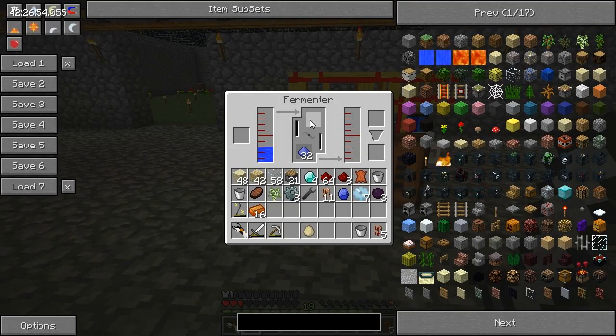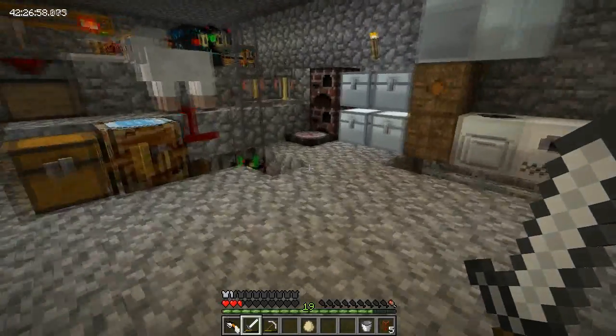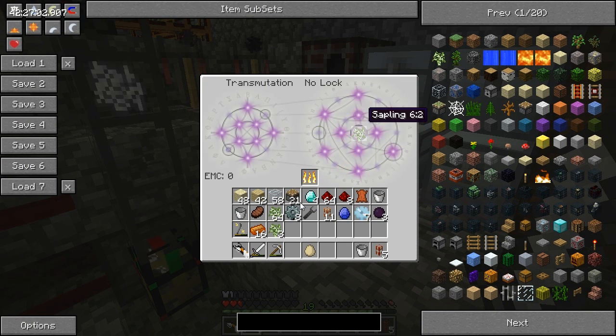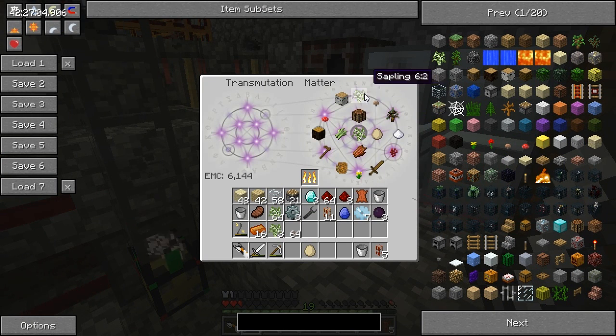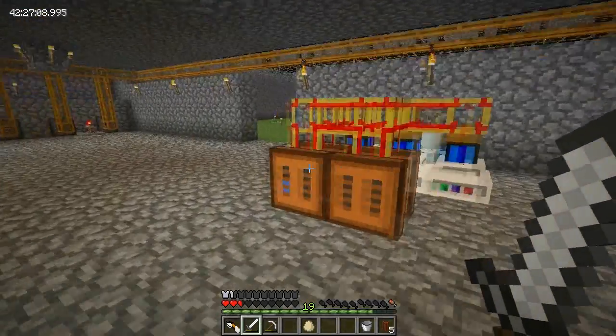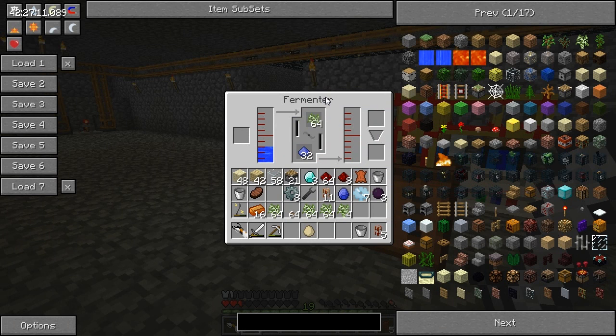I need to get some saplings or something. Not much... actually, mushrooms might work. But for now, just leave this. Saplings. Number four - output tank. The resulting biomass or short mead is stored there until it's either piped out or canned.